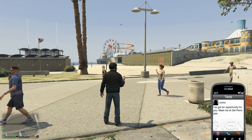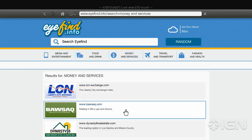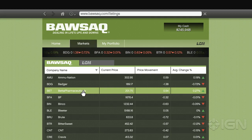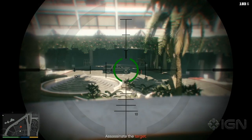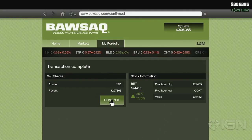Basically, the way it works is this: before starting an assassination, you have all three of your characters invest heavily — pretty much all of your money — in whatever stock Lester's attempting to help out. For example, in the first one, the hotel assassination, Franklin has to kill off the CEO of Bilkington Pharmaceuticals, so he, Trevor, and Michael should all toss their money towards Beta Pharmaceuticals, the rival company. After the assassination, Beta's stock will rise, giving you a hearty profit on your investment.